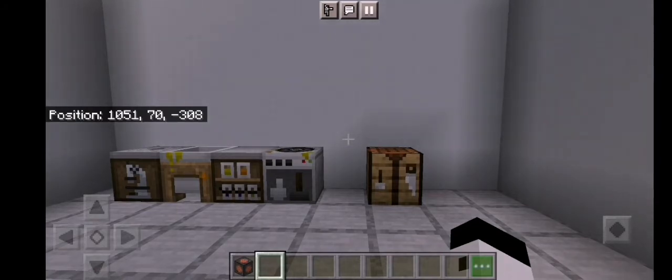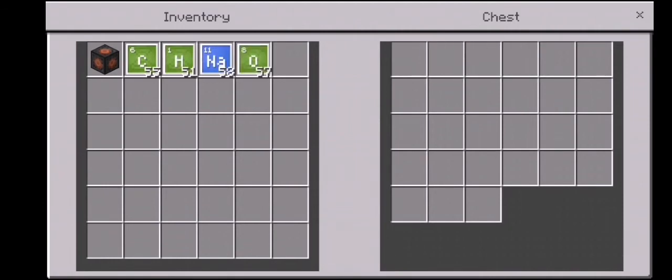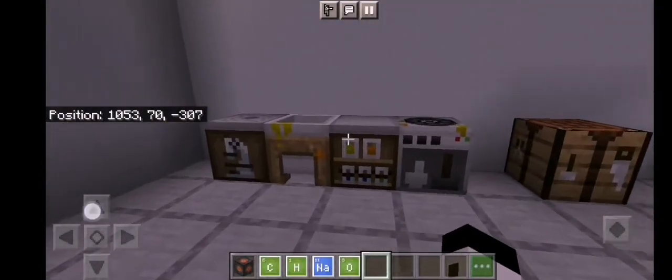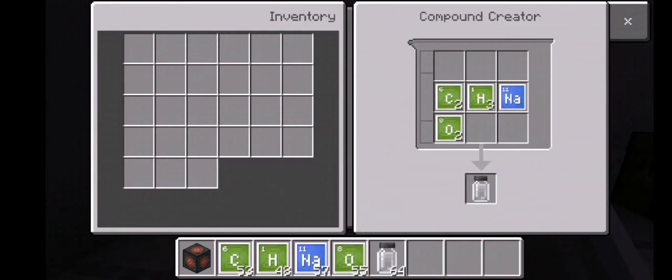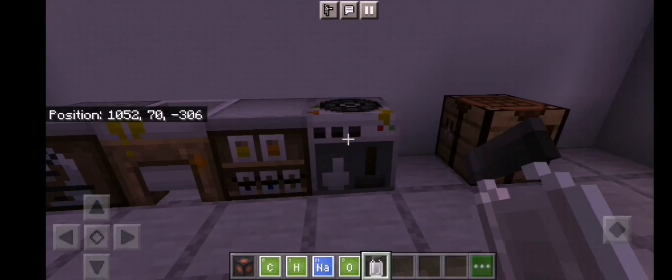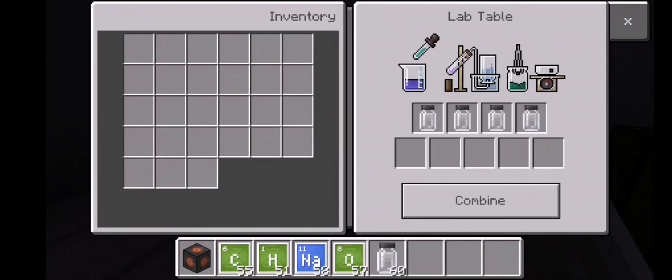In this hack we are going to build an ice bomb. To build the ice bomb you need carbon, hydrogen, sodium, and oxygen. Go to a compound creator, place two carbon, three hydrogen, one sodium, and two oxygen — you will create sodium acetate. Then put it in your lab table and press combine — if the animation pops up it means it's creating the ice bomb.